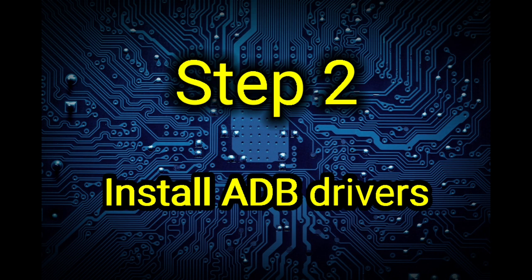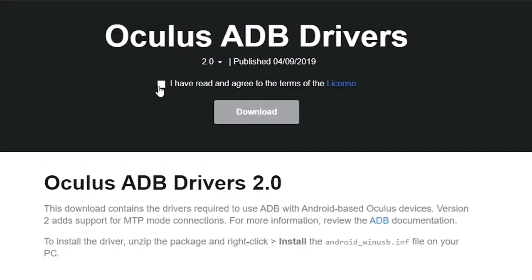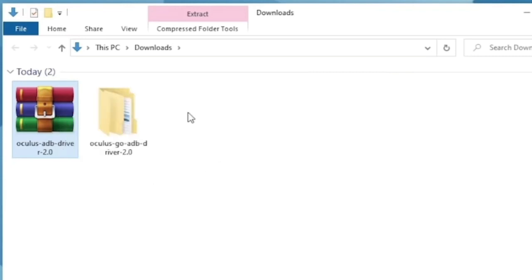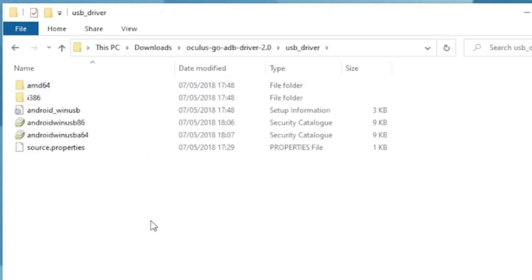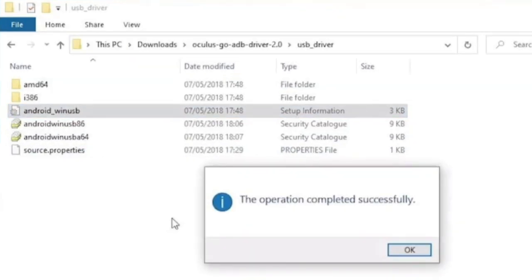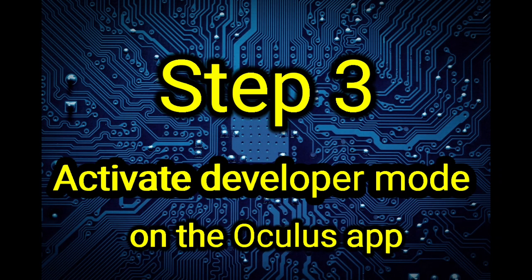Step two: install ADB drivers. This makes it so your PC can communicate with your Quest when it's plugged in. If you're on a Windows PC you'll need to follow this step, but if you're on Linux or Mac you can skip straight to step three. Find the link in the description — just tick the Terms of Service box and click OK to download. These drivers are labeled for the Oculus Go, but don't worry, they work perfectly fine. Once downloaded, use WinRAR or 7-Zip to extract the files, open the folder, right-click the 'Android_winUSB.inf' file, click install, and restart your PC.